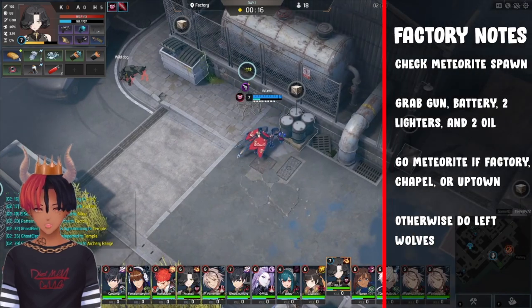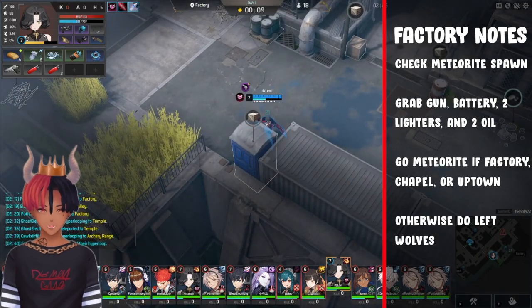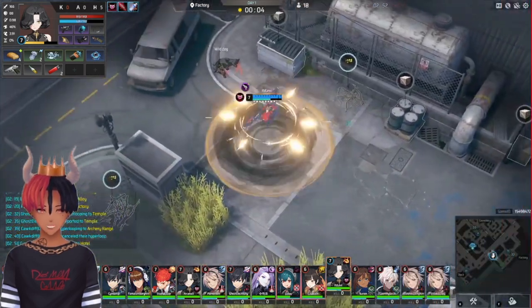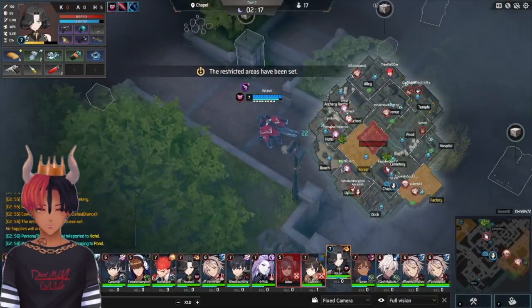First thing you want to do is check where the meteorite spawns are — there's a meteorite coming to factory, chapel, or uptown. I like to contest it: it's on your path, you're probably one of the first people there, and you're pretty strong. You should also try to find a gun and an extra battery to make an EMP drone with your leftover cam. You technically can make another Glock if you want, but I find it just slows your route down, and with the new XP for previously crafted items, it's not entirely worth it.